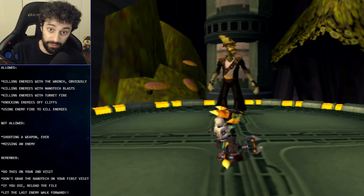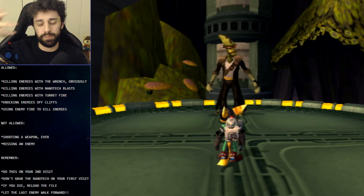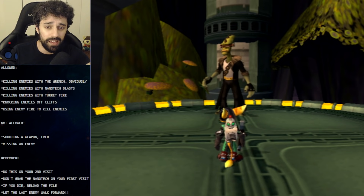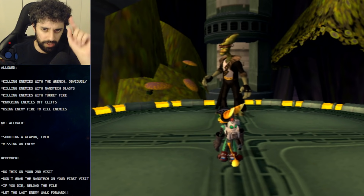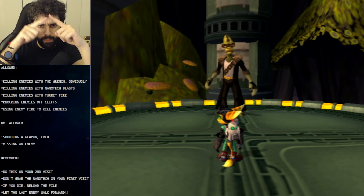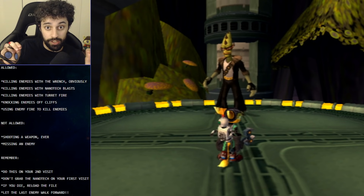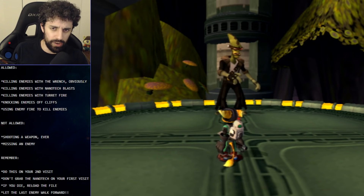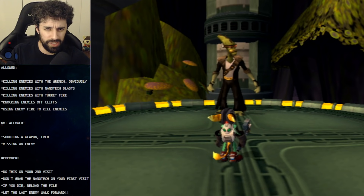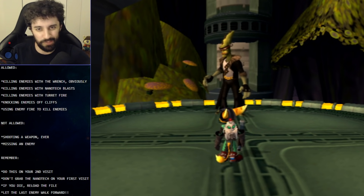You are allowed to knock enemies off of cliffs. Originally we had a theory that it didn't work because knocking an enemy off a cliff didn't give experience — but no, that's not it at all. You are allowed to knock enemies off cliffs. You probably want to stay within the zone of the enemy to confirm you get the nanotech experience tick. And finally, you can use enemies' friendly fire to hurt each other. I think that's probably why they allow the turret — there are a few enemies that start out within turrets, and if those kills voided the skill point it would be really annoying. So they allow friendly fire and turret fire to make our lives a little bit easier, which is kind of nice.